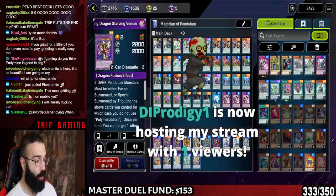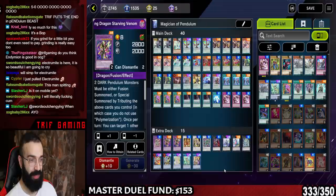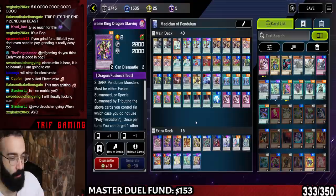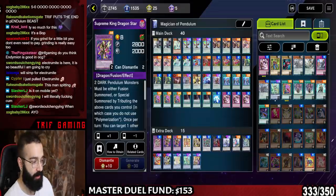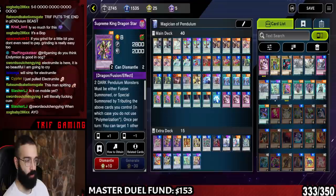I think Starving Venom will come up, and I'm also considering the FTK with Lira Lusk — maybe using Predaplant Anaconda. It's all legal so I'll see if we can make it consistent enough to do it 90% of the time. Media Burst also helps out because of Tuning Magician — we do some cool plays with Needle Fiber, Tuning Magician, and Oaf Dragon.